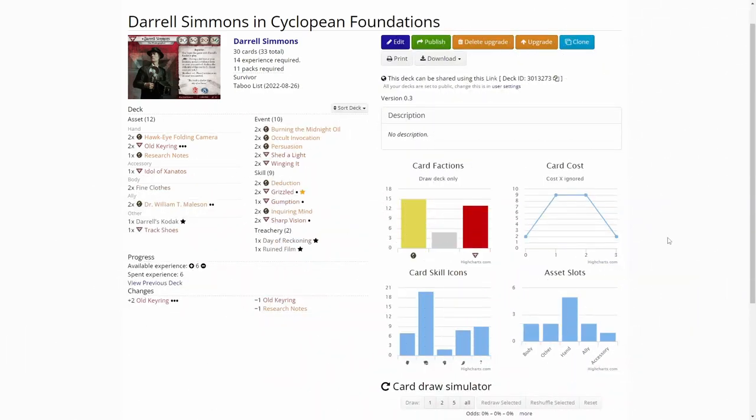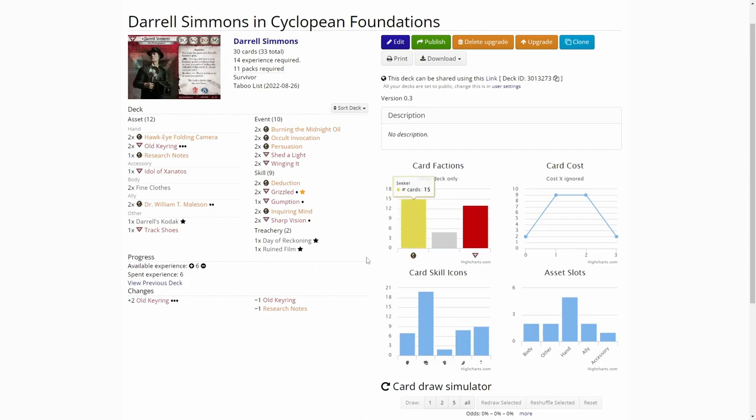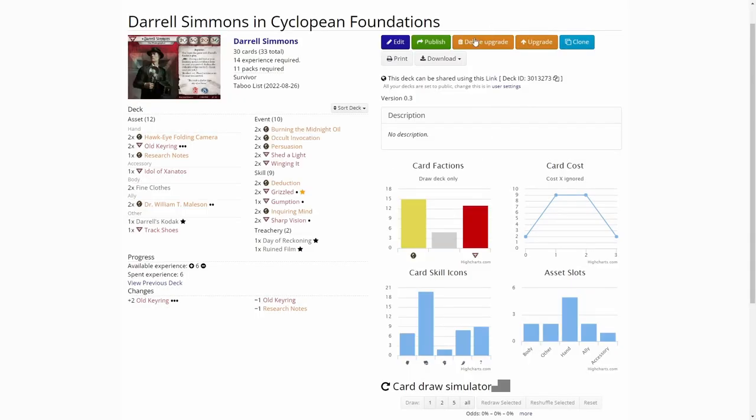We are over on ArkhamCDB.com, and the only upgrades added to the deck were adding two level 3 old keyrings. The old keyring level 3 really combos well with Darrell's ability to drop the shroud value of locations with the evidence on his Kodak or other cards in play. To make room, I dropped one level 0 old keyring and one research notes, as these are maybe the least needed evidence-gathering cards in our deck. Even though this combos well with Dr. William T. Mailson, I decided to make room for the old keyring as that is a much more important card in our deck. No other changes, so that was the six experience.